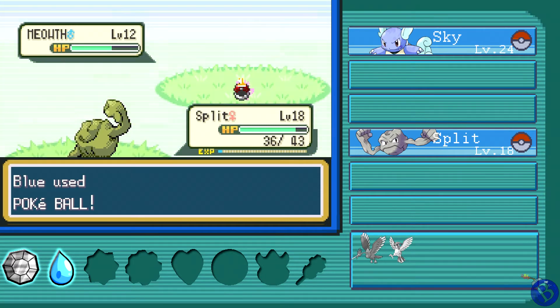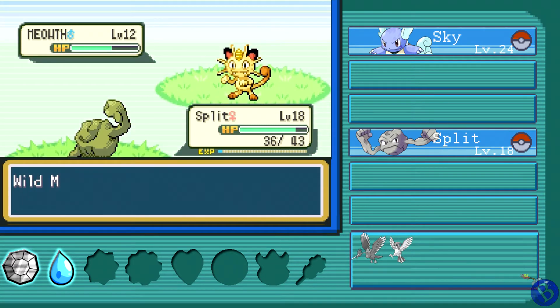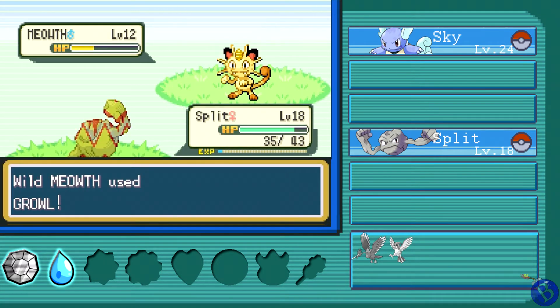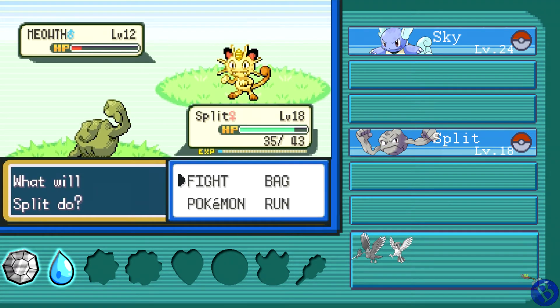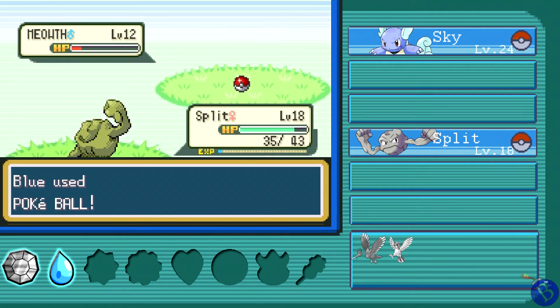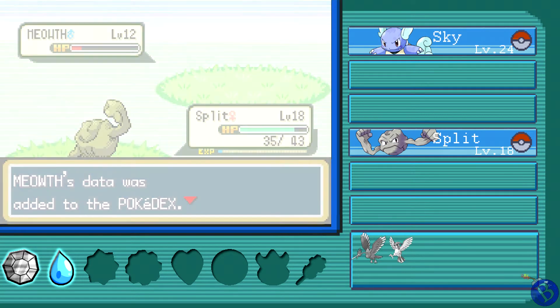I really want this Meowth — but I only have so many Poké Balls. We'll tackle it again and hope for the best. Don't kill it! I think we can risk one more tackle — don't crit, don't crit, don't crit. Okay, good — we're good. Get my Poké Ball in there; it should be weak enough by now. Come on baby — yes! Meowth, get! And that's a male Meowth.